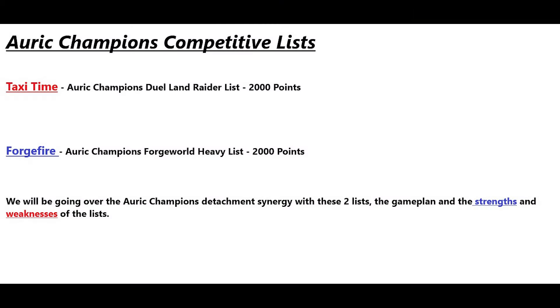This video is going to go over two competitive lists for the Auric Champions. One of them I call 'Taxi Time' because there are two Land Raiders in it and no Forge World in that list at all. The other list I call 'Forge Fire,' which does have quite a bit of Forge World — mostly the tanks.